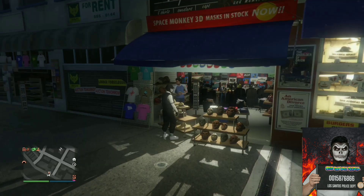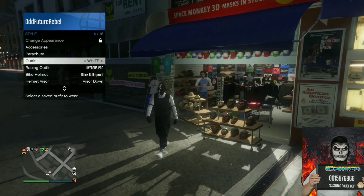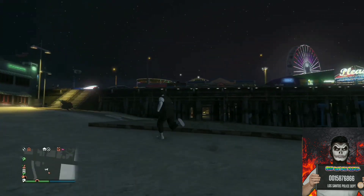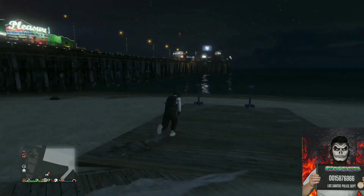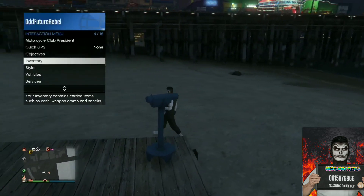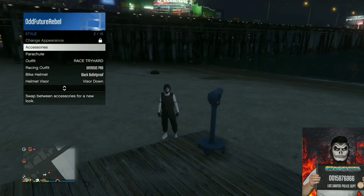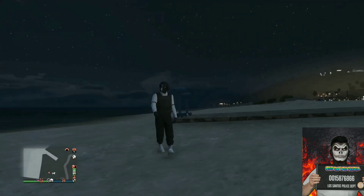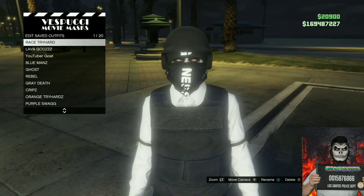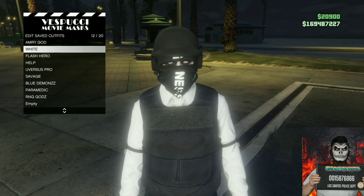Apply the saved outfit we just made, then make your way over to the pier for the telescope glitch. Run past the telescope, push right on the d-pad, pull away from the telescope, and your mask will disappear. Open up your interaction menu, go to style, go to accessories, cycle through the helmets until you find the black bulletproof helmet, back out, and walk away from the telescope. Your outfit should look like that — make your way over to the mask store and save this as an outfit.